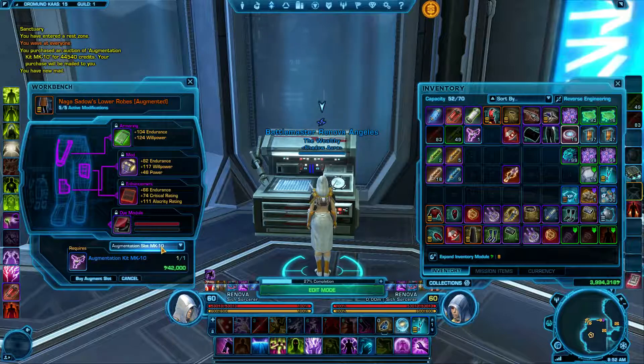Select the MK10, which it already has selected for us. Now keep in mind that it costs additional credits to put the augment in — not only will you have to buy the augment kit, but you'll also have to spend money putting it into the armor.